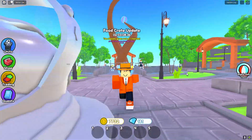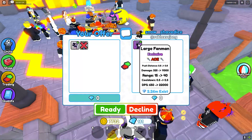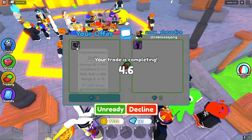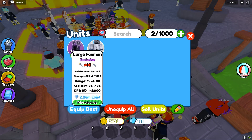Now we're in the trading plaza. We're going to send a bunch of people some trades and see if they want to offer for our camerawoman. They put down a large fanman, and it's worth more than a cameraman, so I will do this trade. We can also get this unit signed. Now let's see if anybody wants to offer for this large fanman.